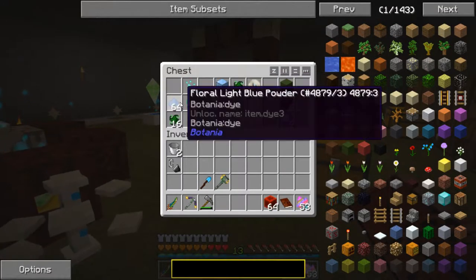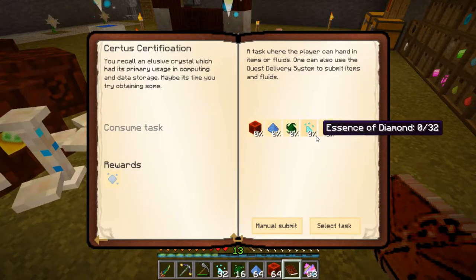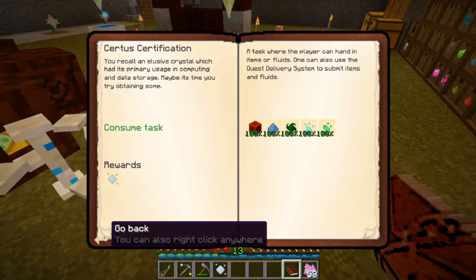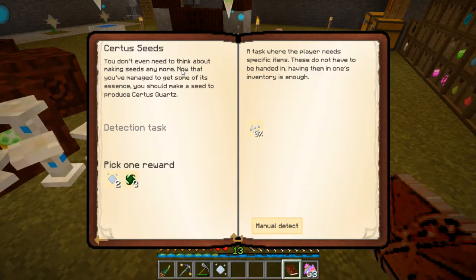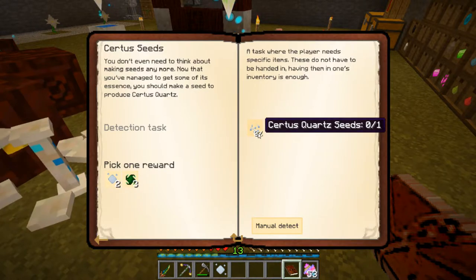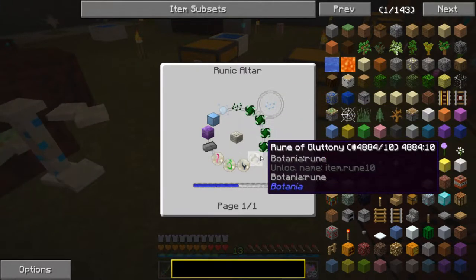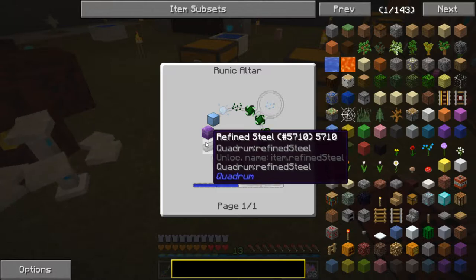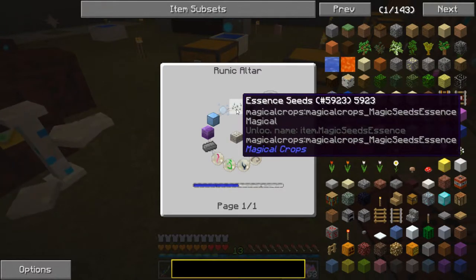We have the redstone, light blue powder, extreme essence, essence of diamond, and essence of emerald right here. Let's do a manual submit and claim our reward to get our Essence of Certus Quartz. Now we can go into Certus Seeds — we should make a seed to produce Certus Quartz. The recipe is: four extreme essence, a rune of gluttony, rune of pride, rune of greed, rune of lust, an ingot of refined steel, a block of manyullyn, a block of osmium, one essence of Certus Quartz, and an essence seed.